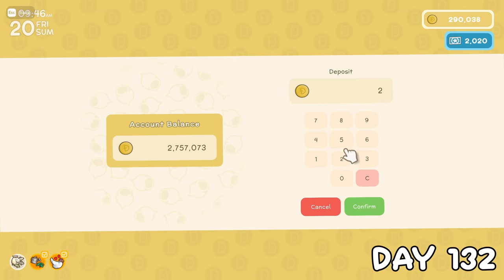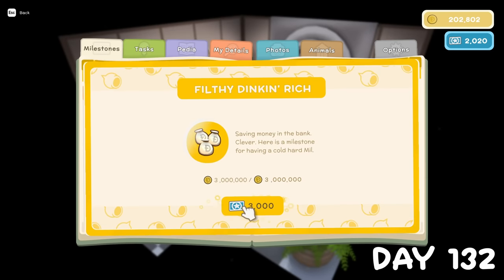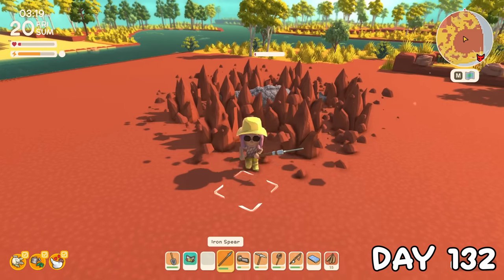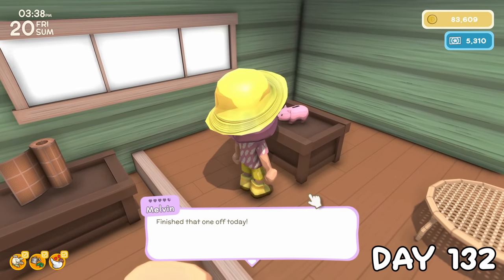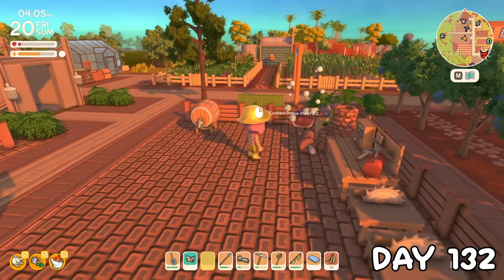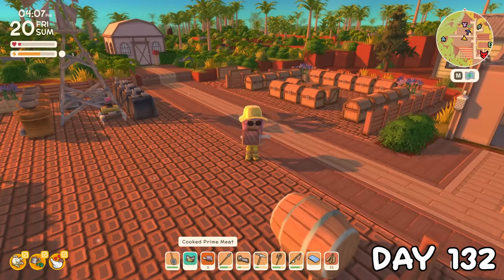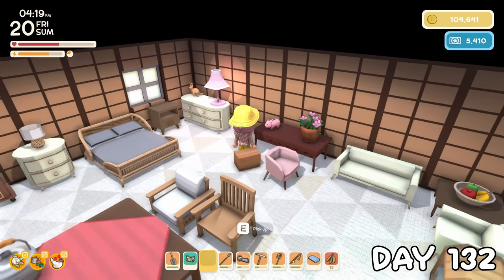On day 132, my bank balance crossed the 3 million mark, earning us 3,000 more permit points. There was yet another alpha croco to fight — God I hate these things. Then on my return, Melvin had another womby bank for sale. I snapped that cutie right up. Back in my yard, I cooked up a very satisfying dinner after that difficult fight, then gave my new womby bank a home on the table in my house.